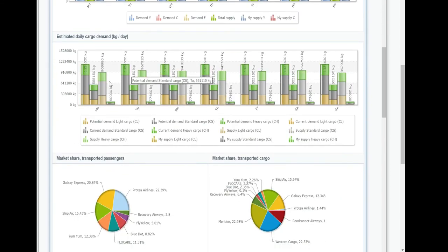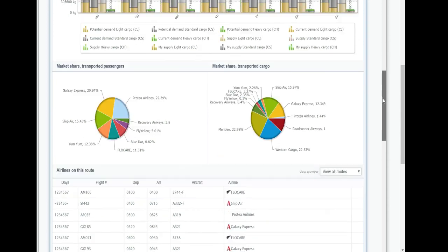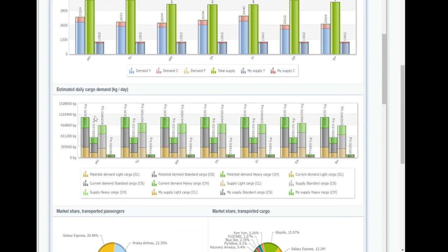Quite a bit of this demand is flown by others, but that's to come. The second bar is the actual demand — how much is really demanded between those two specific airports. So this is the real demand between JFK and LAX. This can go up if you start supplying more and more and nobody else is flying it on any of the other routes between that city.